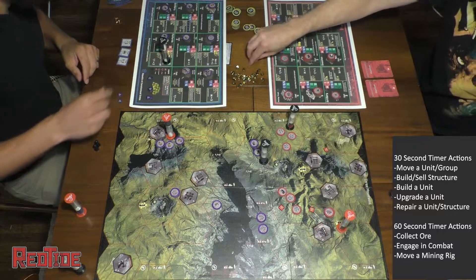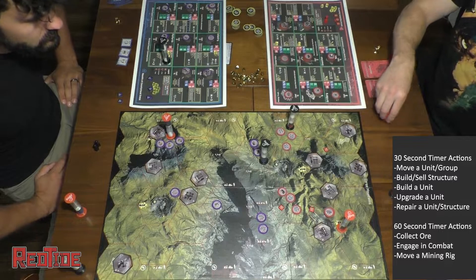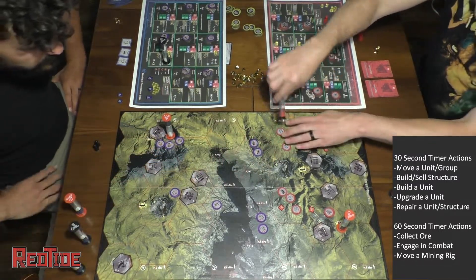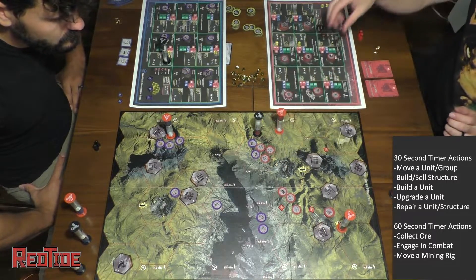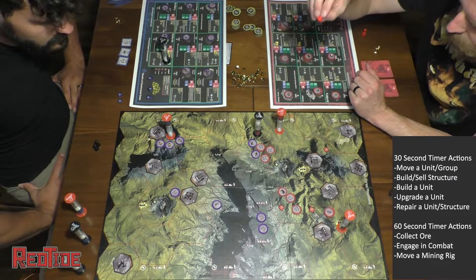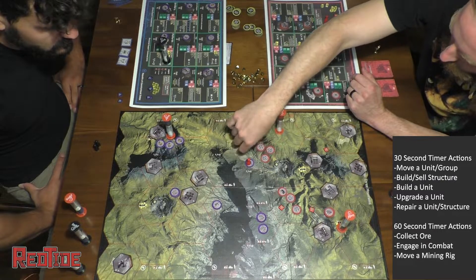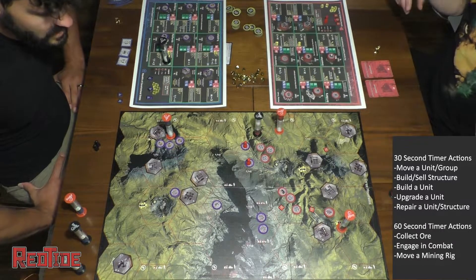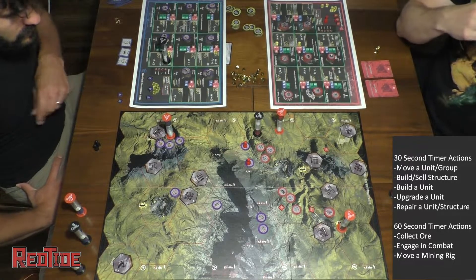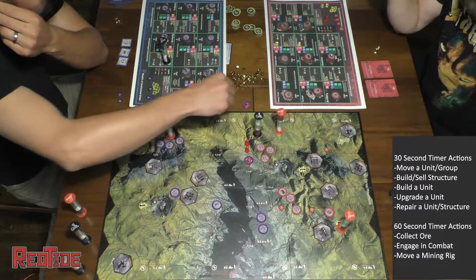Once combat starts, you have target tokens and you can have up to three targets. Your goal is to damage or destroy those units by attacking with enough attack value to inflict that damage. If you have an attack of five and your enemy has an armor of five, you can damage them.